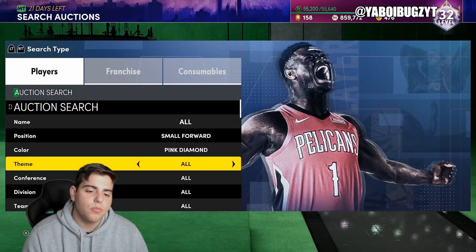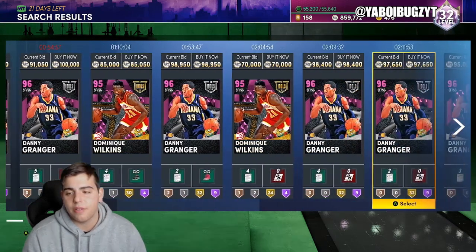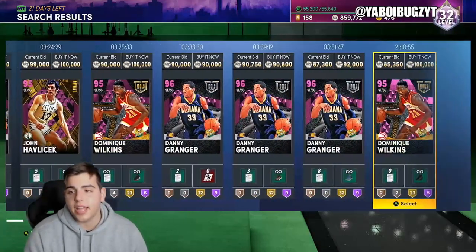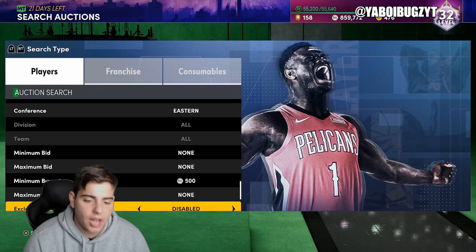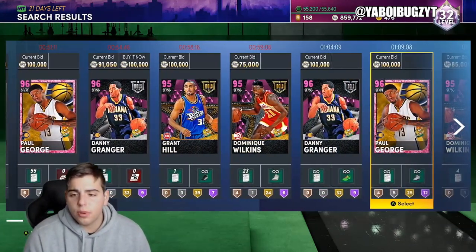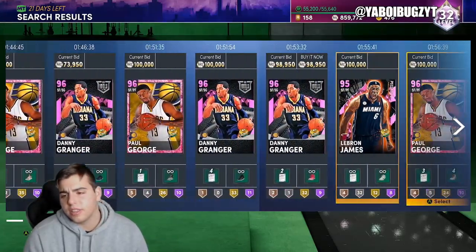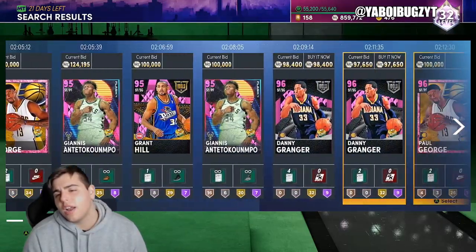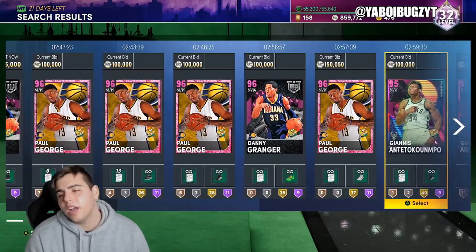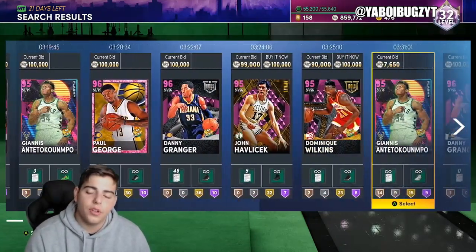We also have Small Forward, Pink Diamond, Eastern — one of my favorite snipe filters in the game. I've sniped out very good stuff on this filter. You obviously don't want to buy Dominique, Alişek, or Danny Granger. But Paul George is on here, LeBron's on here, Grant Hill's on here, and Giannis is on here as well. There are about four to five snipes on this filter — definitely a solid filter.